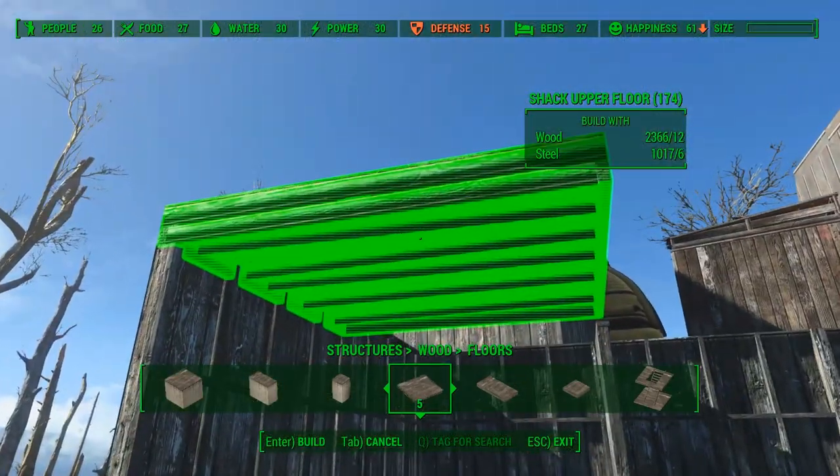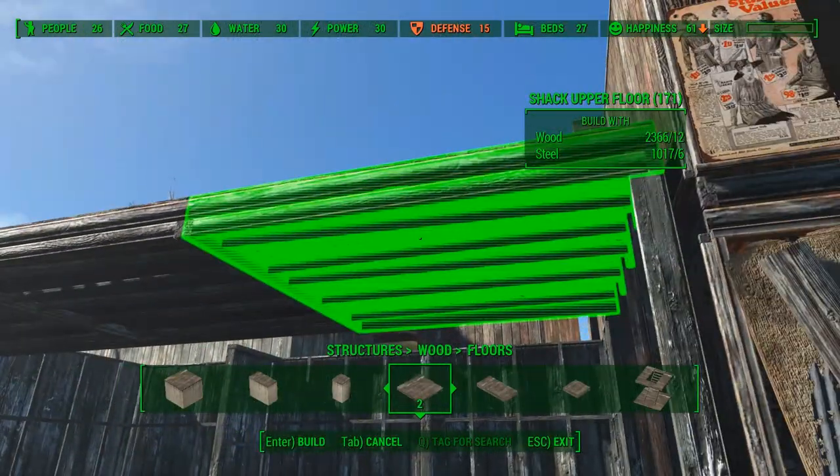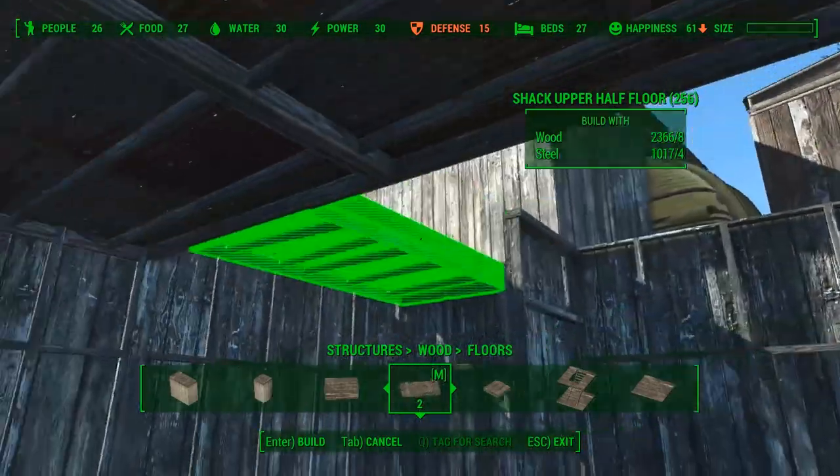Now that the main walls are placed, I can start on building the second floor. For this I will use a variety of wooden upper floor pieces.